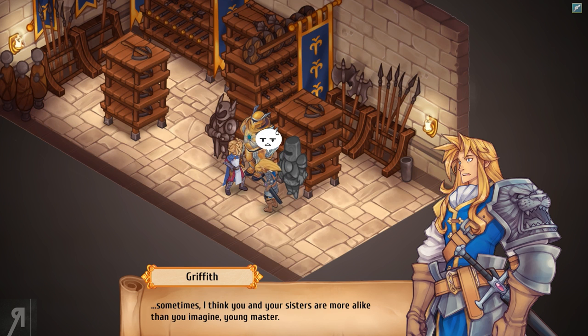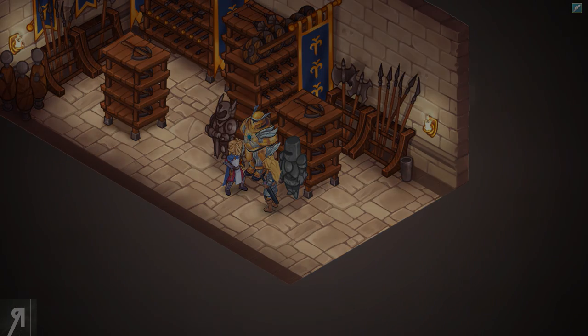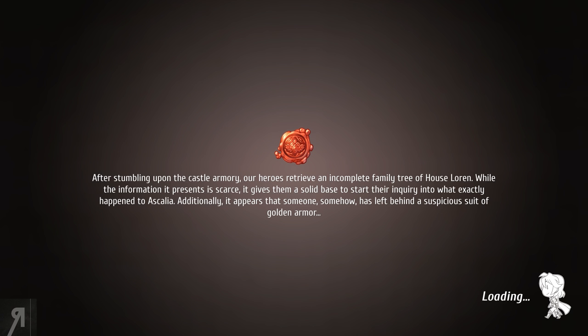'Sometimes I think you and your sisters are more alike than you imagine, young master.' After stumbling upon the castle armory, our heroes retrieve an incomplete family tree of House Lauren. While the information it presents is scarce, it gives them a solid base to start their inquiry into what exactly happened to Ascalia. Additionally, it appears that someone has left behind a suspicious suit of golden armor.